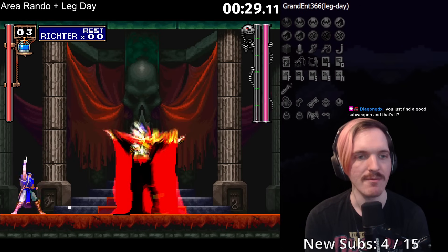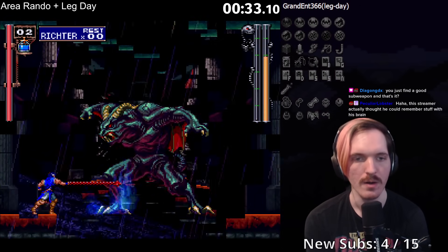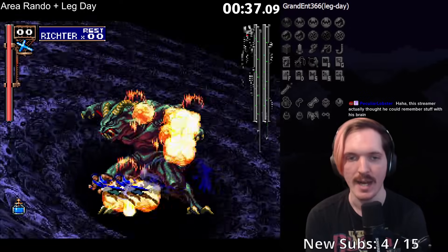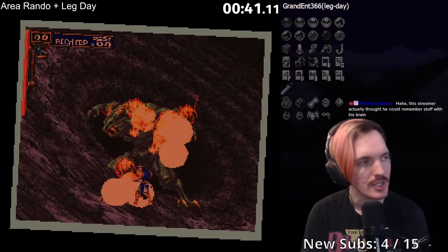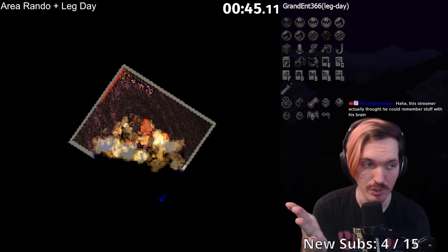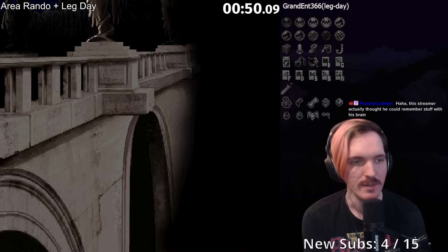The way this randomizer works is every single area transition is shuffled around. So when I go through a red door, I don't know which area I'm going to end up on the other side. This is combined with the Leg Day randomizer, so I will start with Leap Stone and can essentially do infinite double jumps from the start. My backdash is also improved and gives me invincibility frames.